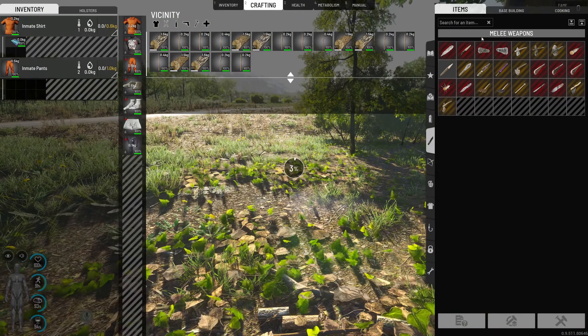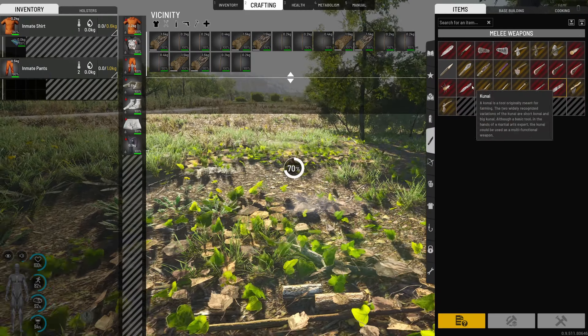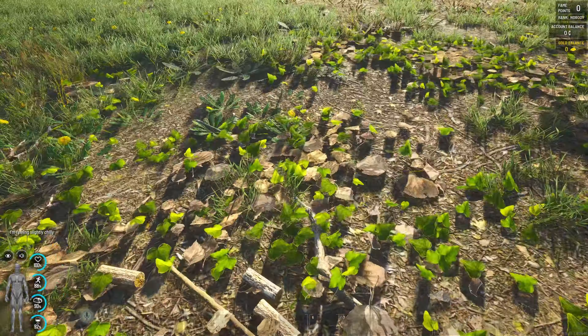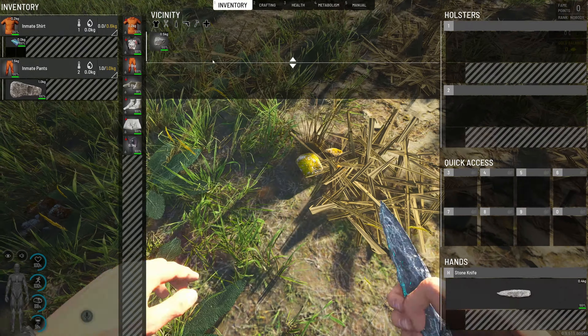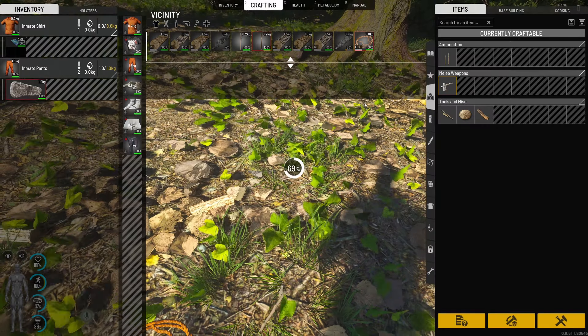The best melee weapon we're going to be able to get is a bat with nails — that will be our goal. But for now, in this episode we're going to work on getting some clothing: the animal skin jacket, animal skin pants, one of these hats, maybe even an improvised bulletproof vest, definitely an improvised backpack, and the quivers. Those are our goals right now.